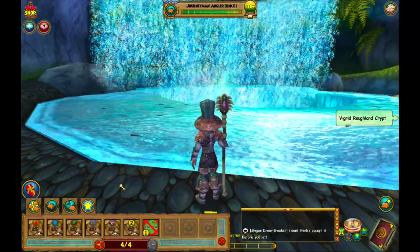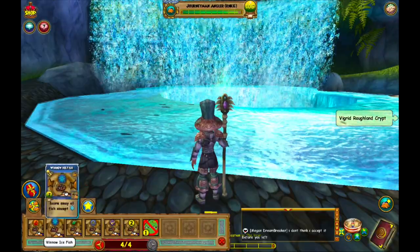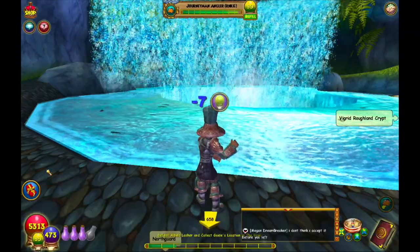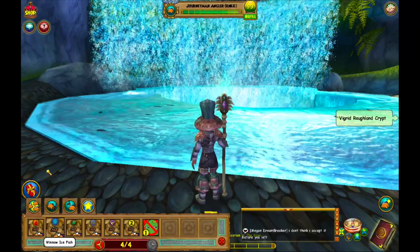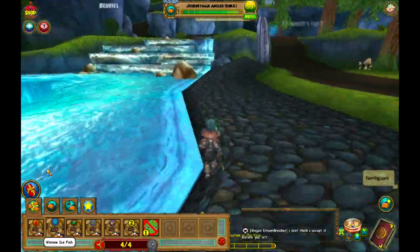The first thing I like to do is winnow out all the fish. This is an ice school fish, so let's winnow out all the other fish. That leaves the pool pretty empty, doesn't it?